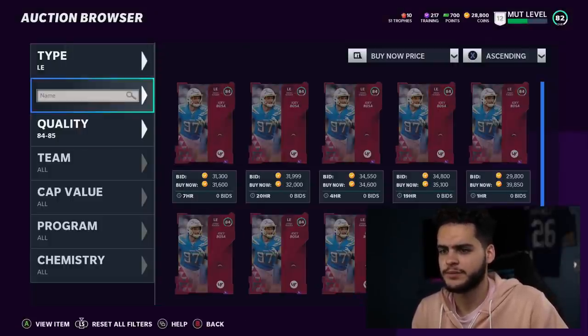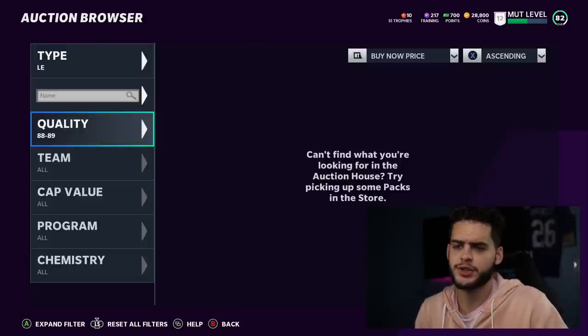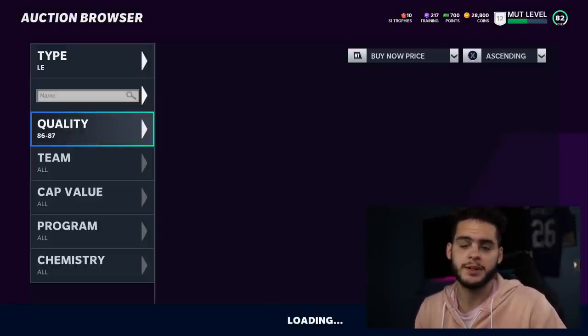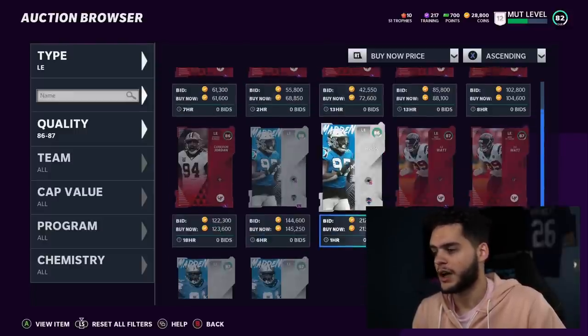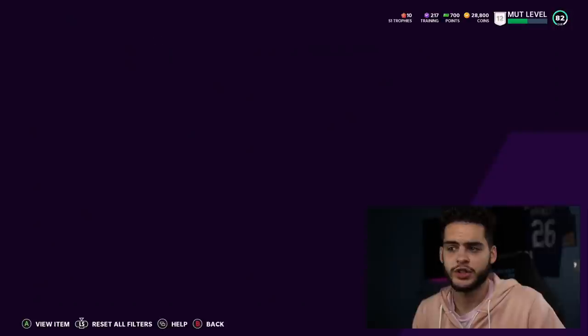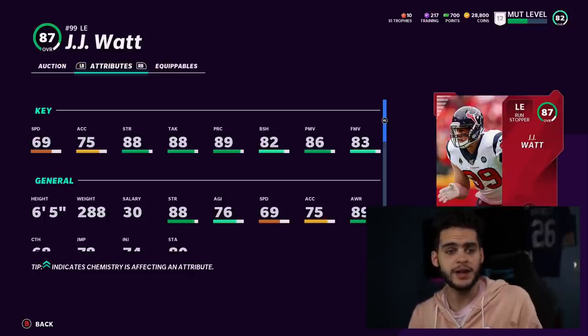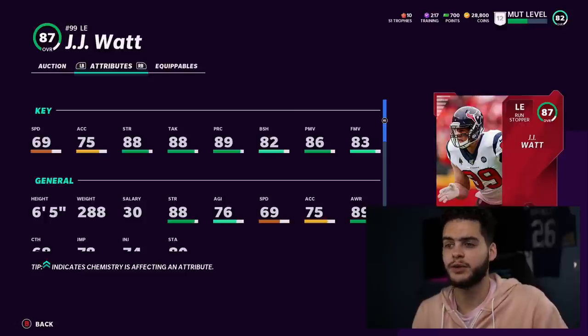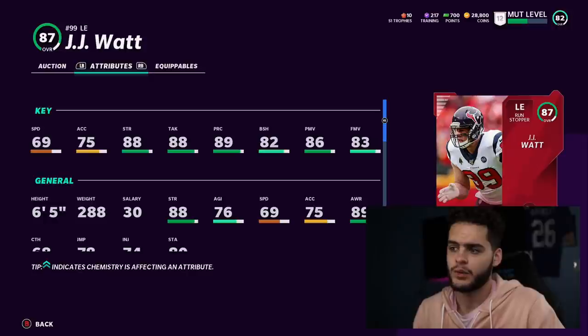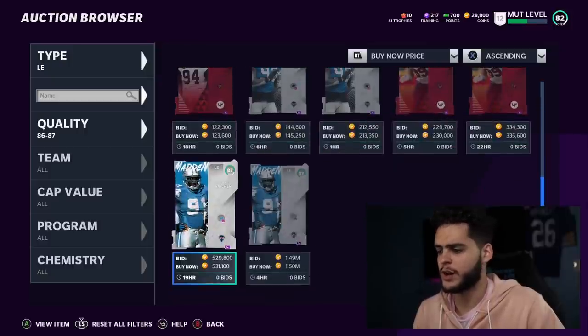At left end, Joey Bosa is great as a pass rusher but his block shedding is poor — when they run to his side he typically gets blocked and destroyed. I personally like JJ Watt. His stats aren't overall-dominant at first glance, but he has high power move, play recognition, and block shedding. He's slow but decent against the run. JJ Watt at a cheap enough price is probably the call for now.